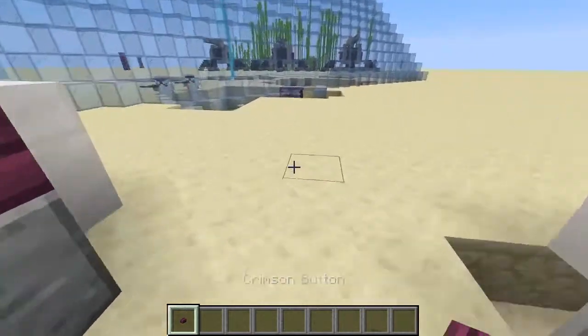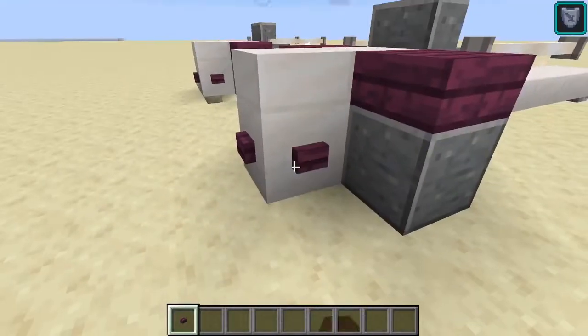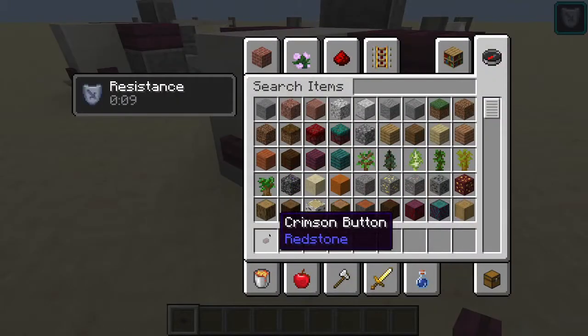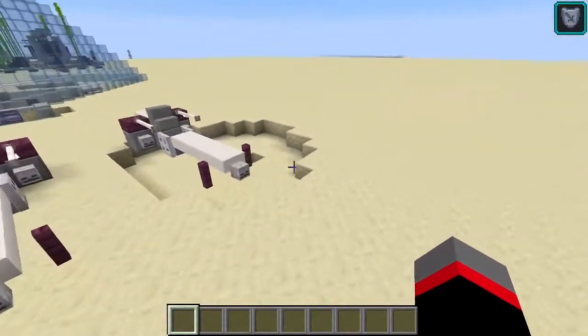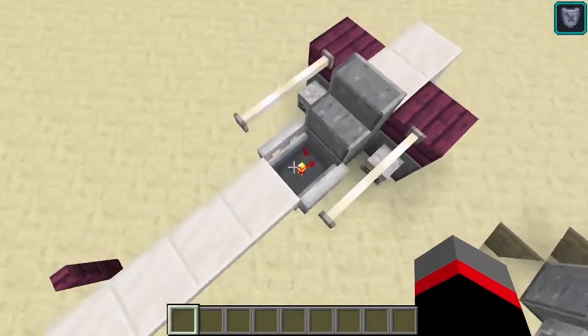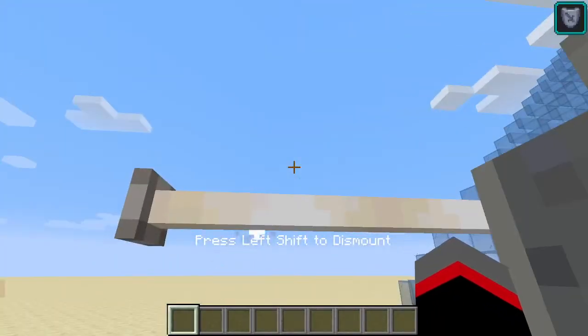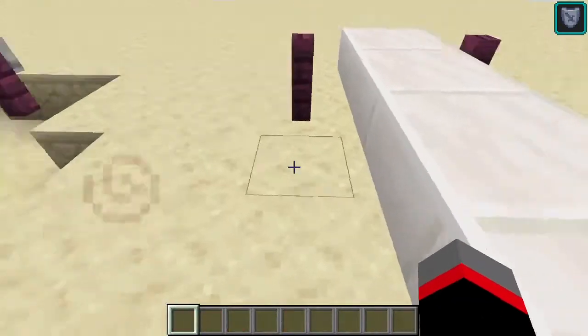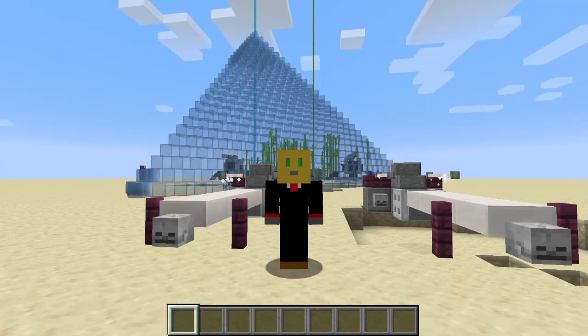We're not done yet — crimson buttons on the back. So that's the bark speeder in Minecraft. It has no functionality other than the seat. I'll see you in the next video. Thank you.